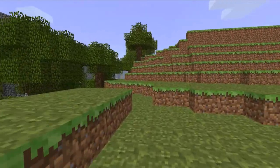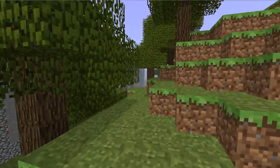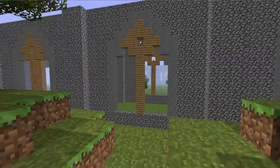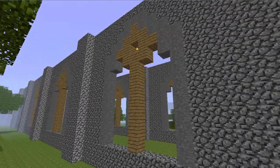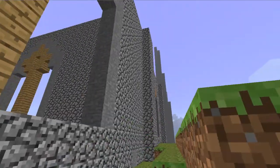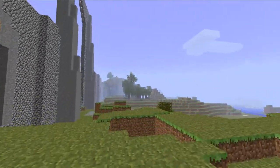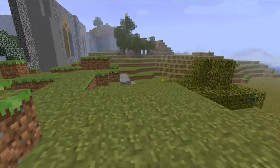This build covers two biomes — over that side the grass is bright green, and further back it gets into more tundra-y grass. And yes, tundra-y is a real word, because I said so. There are going to be trees planted through there. In real life it's a very quiet, serene kind of place, and I wanted to capture the same atmosphere with this build.